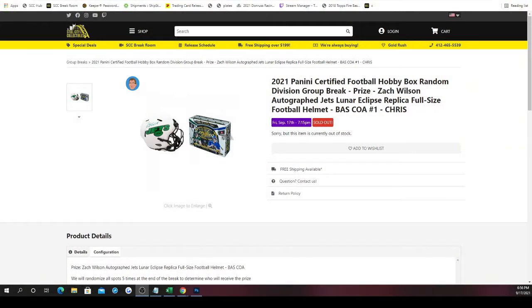Up next we've got the 2021 Certified Football hobby box random division group break. The prize is a Zach Wilson autographed Jets Lunar Eclipse replica full-size football helmet, Beckett authenticated. At the end of the break we'll take the eight spots, randomize them five times, and whichever spot lands on spot one receives the helmet. To start the break, those same eight spots are paired with NFL divisions — whichever division is next to your spot, those are the cards you receive.